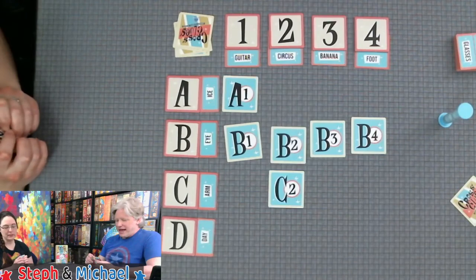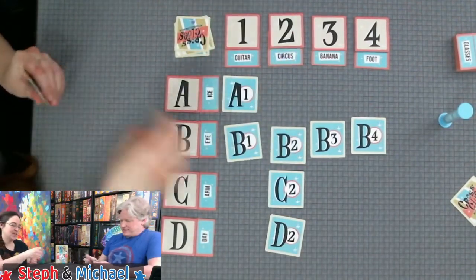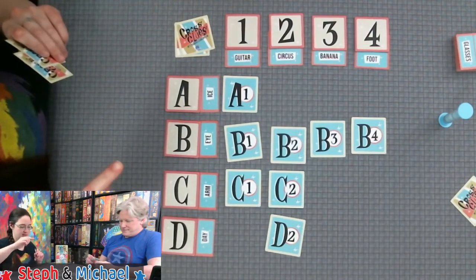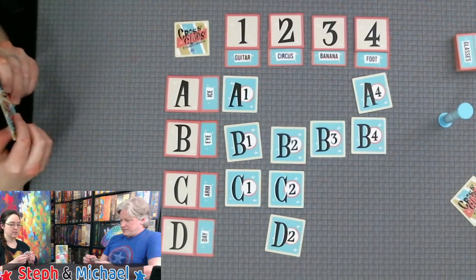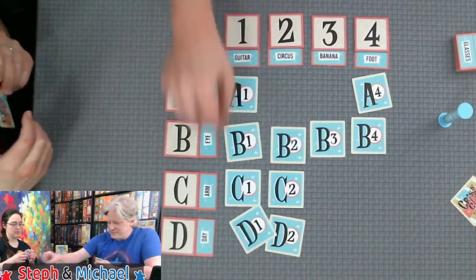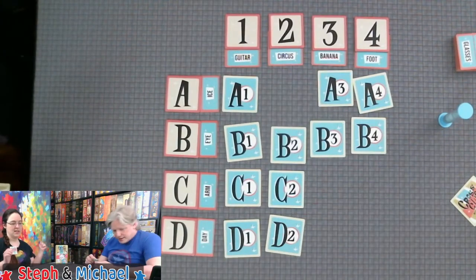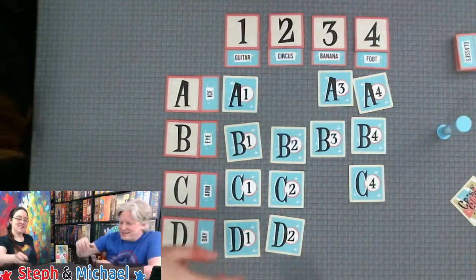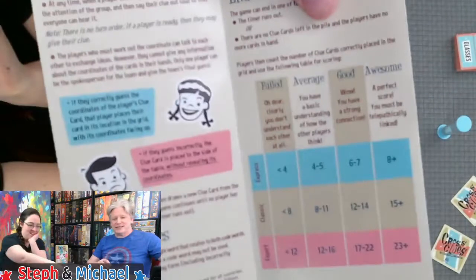Fingers — matinée! You're a clue behind — you said finger. Slip. Concert. Split. Body. I see what you did there. And that's it! It does get easier as things start filling in. We got 12 out of 16 — that's 'Good.' We have a strong connection. You thought slip was A3.